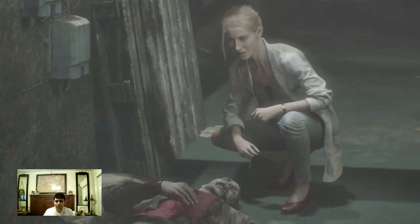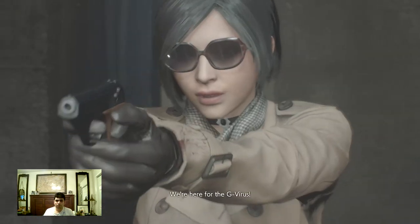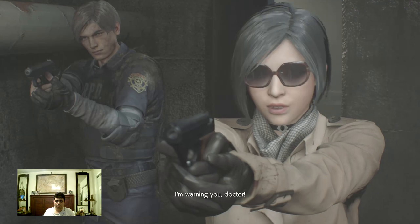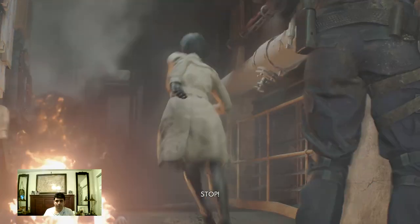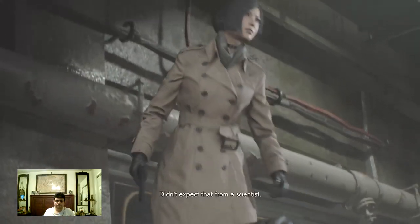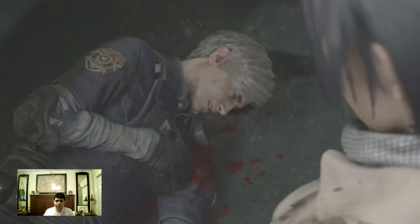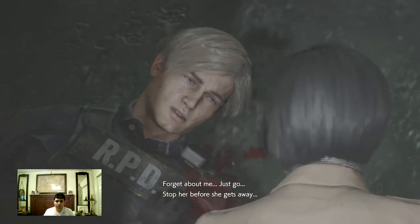Identify yourself. Annette Birkin — she's who we're looking for. She says not much time, need to dispose of it. We're here for the G virus. That's not gonna happen, I'm warning you doctor. Ada gets shot — stop! Ada! You'll never get the G virus! I didn't expect that from a scientist. Leon! Forget about me, just go. Stop her before she gets away.